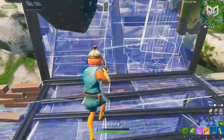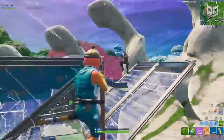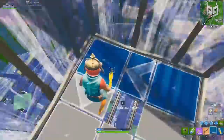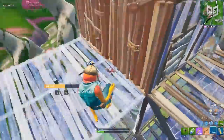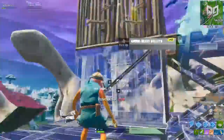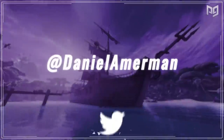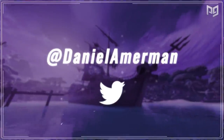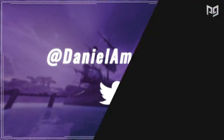We get asked constantly about ways to improve aim, and understandably so. Having good and consistent aim is just so important if you want to see successful results in this game. With some weapons, even a single shot can be what determines the outcome of a fight, and nobody wants to be that guy that chokes by missing a vital shot. I'm your host Stan, back with another video, this time all about the fundamentals of aiming that you need to land more shots in Fortnite.